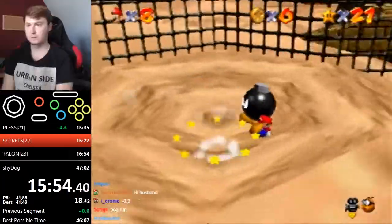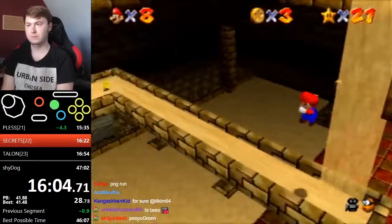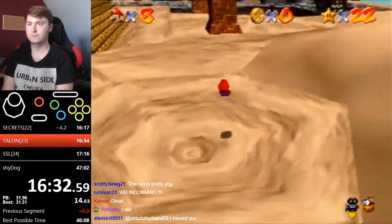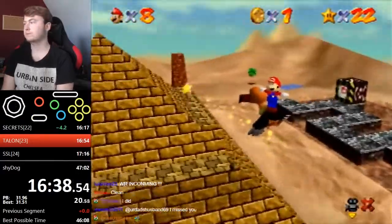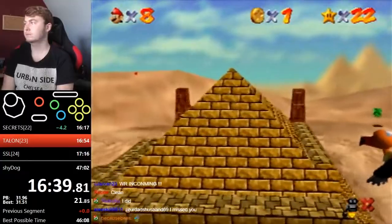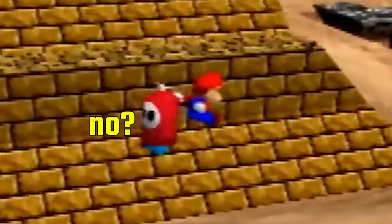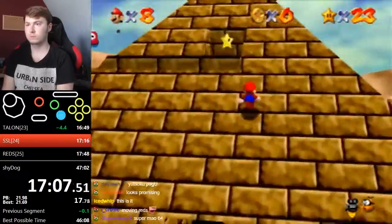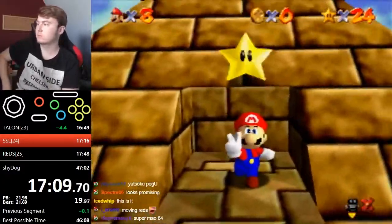Dwhatever heads back in and does Pillarless again for the pyramid puzzle star where you collect 5 secret coins. For stealing a star from Klepto, Dwhatever runs up to the right side of the pyramid, then long jumps off the fly guy to spin over to Klepto. It's important to stay as far right as possible — if you're too far left the fly guy will fly out of position. For the Shining Atop the Pyramid star, Dwhatever triple jumps and dives over the slope, then sets up another triple jump to get into the alcove. Approach the star from the right to avoid bumping the wall.